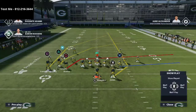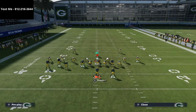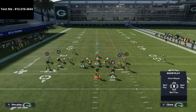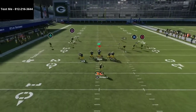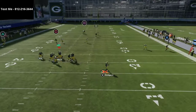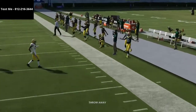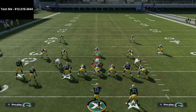Against Cover Four Quarters, one of the easiest ways to bomb it is to simply streak the running back. The Cover Four Quarters defense will basically forget the running back exists, especially on that little vertical streak. Streaking the running back is a very effective strategy against Cover Four Quarters.